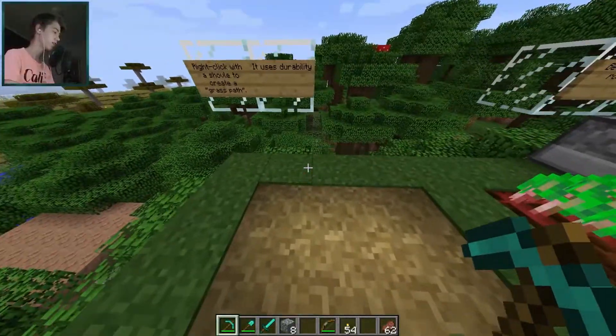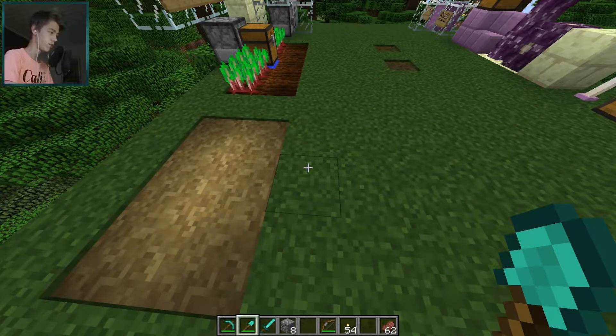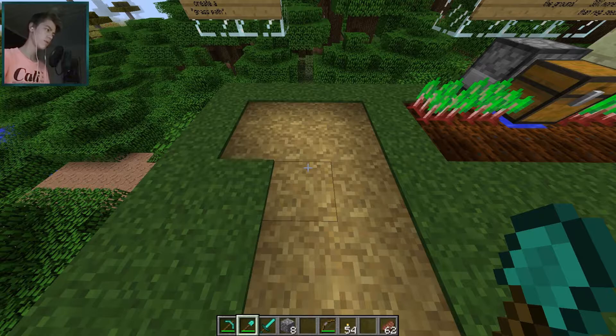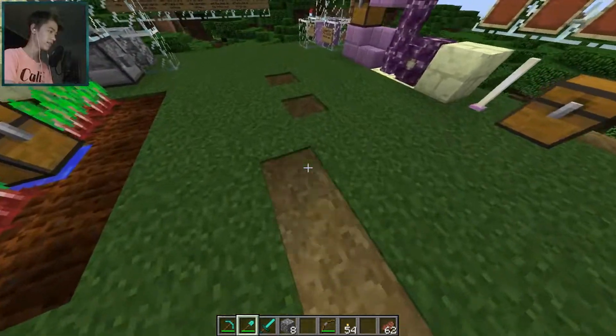The next thing I want to show is that you can now make grass paths. You can make them with any shovel by right-clicking regular grass — very simple. It's basically like gravel paths. I would personally prefer gravel; I don't really like the look of this. But if you don't have anything else, it's pretty cool.